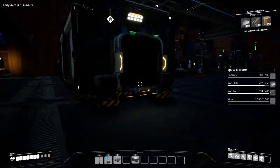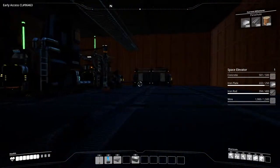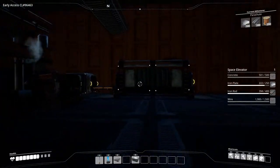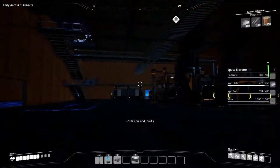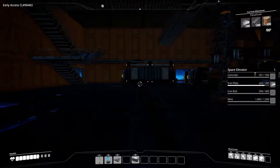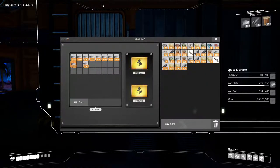We should have some iron rods laying around. Then we'll go back to the other side of the mountain. It's a pity you can't build inside a mountain — that would be a lot of fun. I drop the limestone I don't need and grab the last iron plates.